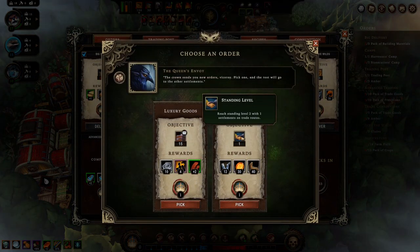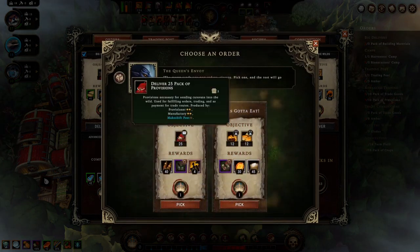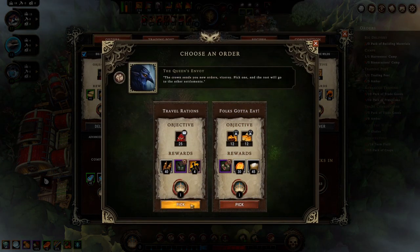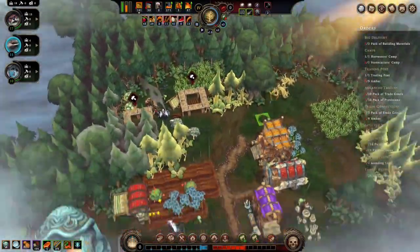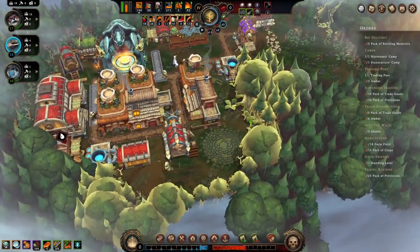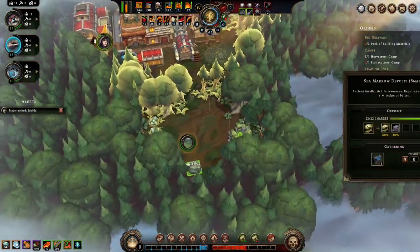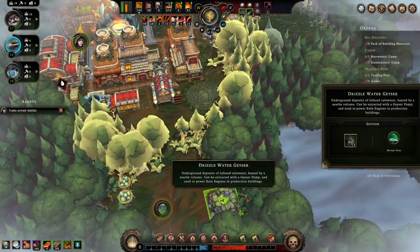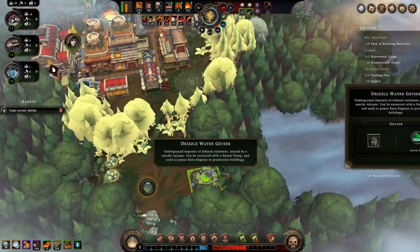Luxury goods or trade routes — let's see, this will give us tools, and then provisions. Let's see where we end up with this. Found some — hey, that's a new plan. We can build a drizzle thing here — awesome, awesome possum.